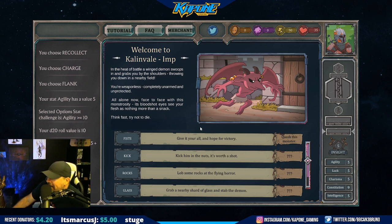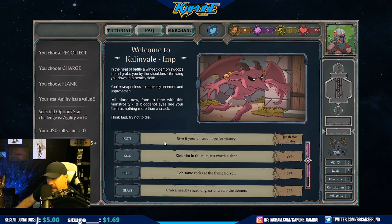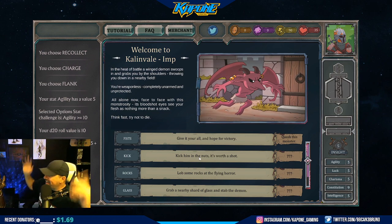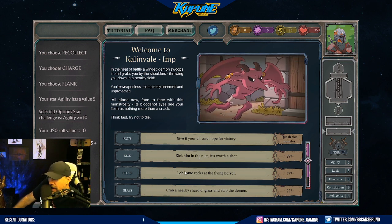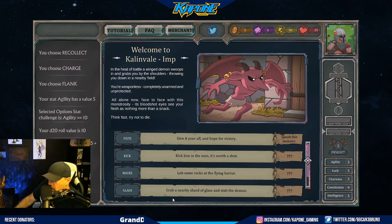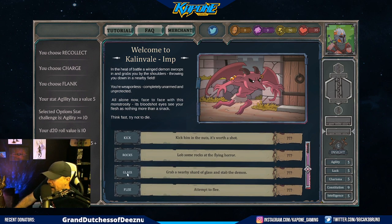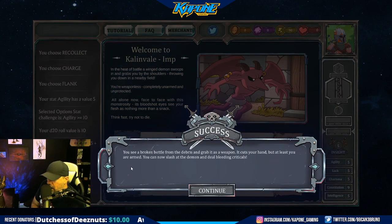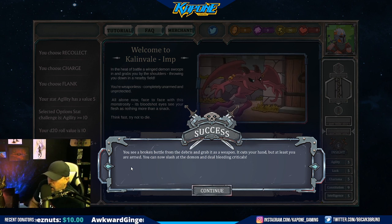Give it your all and hope for victory - with fists. Kick them in the nuts. See, I already liked this game. Kick them in the bag - it's worth a shot. Lob some rocks at the flying horror. Grab a nearby shard of glass and stab the demon - ooh, I like that one. Attempt to flee. We're grabbing the glass and we're going to fight, baby. Success! You see a broken bottle from the debris and grab it as a weapon. It cuts your hand, but at least you are armed.